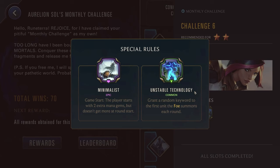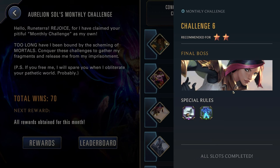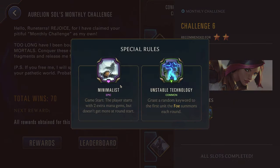Unstable Technology: grant a random keyword to the first unit the foe summons each round. Really random, not much you can do about it — just hope the enemy doesn't get something like elusive or lifesteal. Just be sure you're not counterpicking yourself and you don't have a plan to deal with their Fiora, and you should be able to rush down the enemy pretty quickly with the Minimalist power.